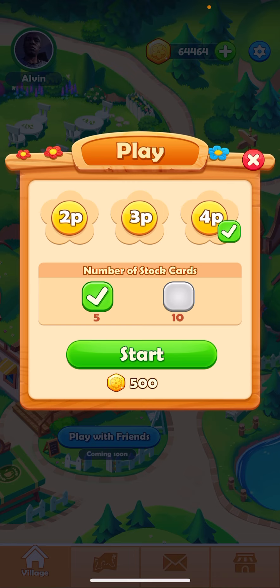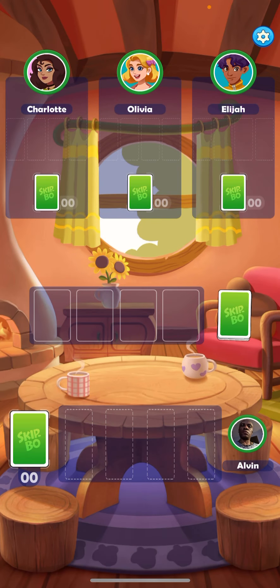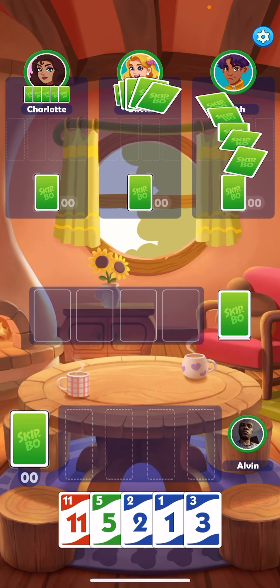I'm going to play with 4 people. And then you can choose either 5 or 10 decks. 5 is how many decks you got to get rid of. Either you choose 10, then you got to get rid of them 10 decks that's on the far left side. 500 coins to do 5 decks. Then they're going to give you 5 at the bottom.